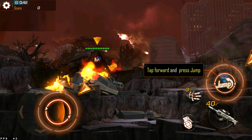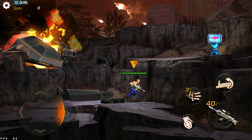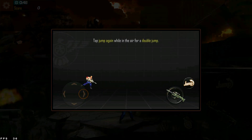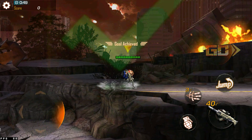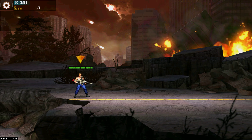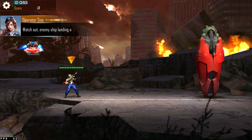Tap forward and jump at the same time. Tap jump again while in the air for a double jump. Double jump lets you jump higher. Watch out! Enemy ship landed at home.